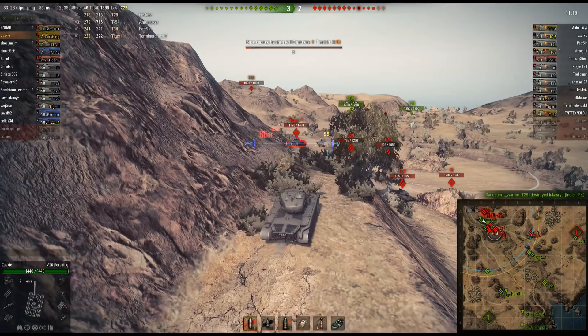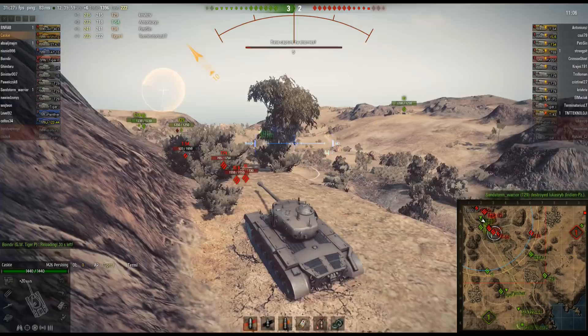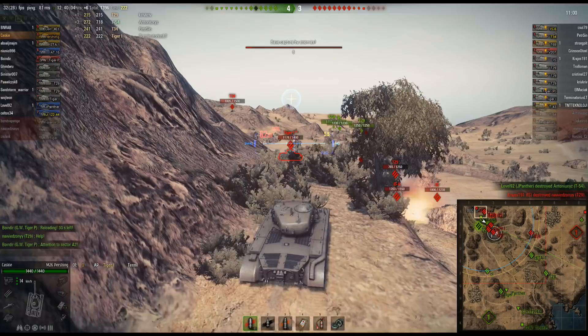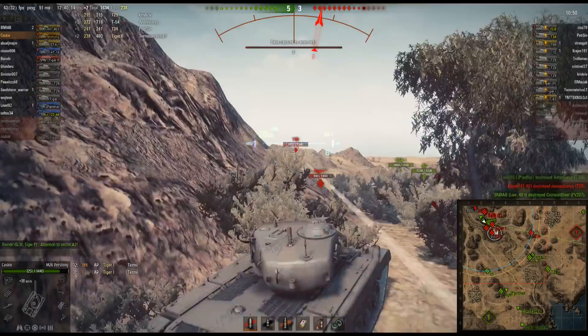The enemy team is just totally steamrolling Caskey on the two A through C area and should have an easy time pushing the friendlies. The T-34's top plate is highly angled — even more so since he's pushing uphill — so it's not a great shot there.